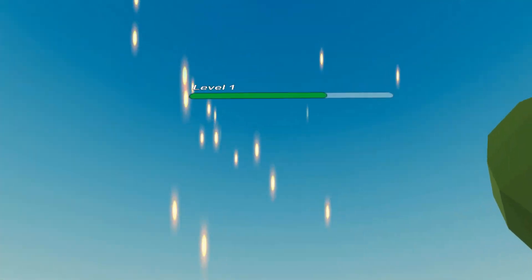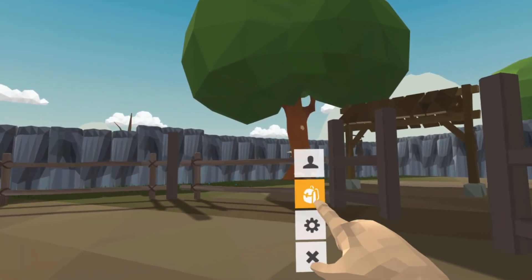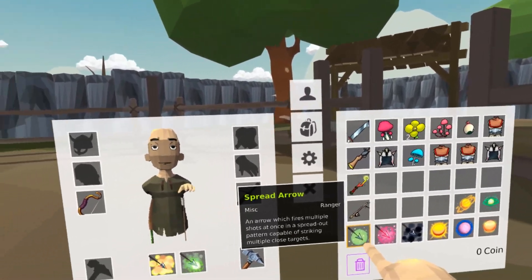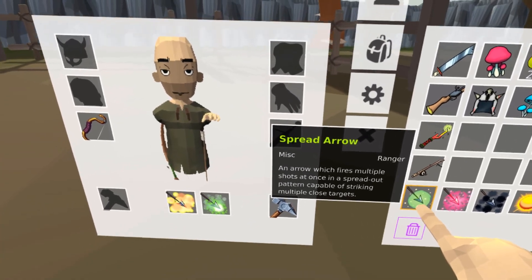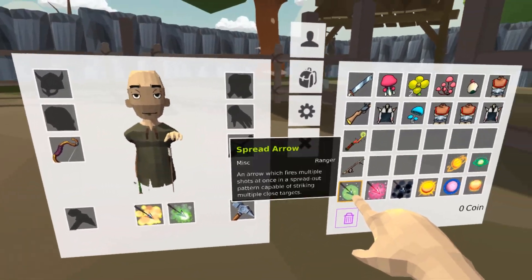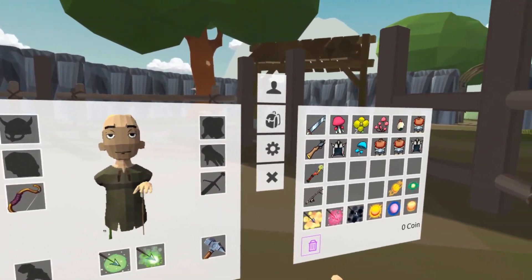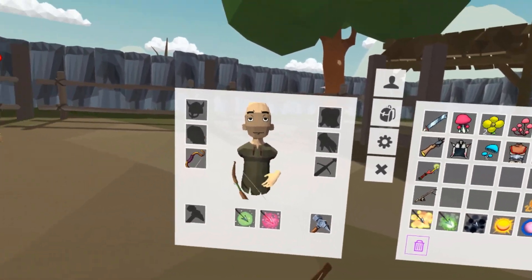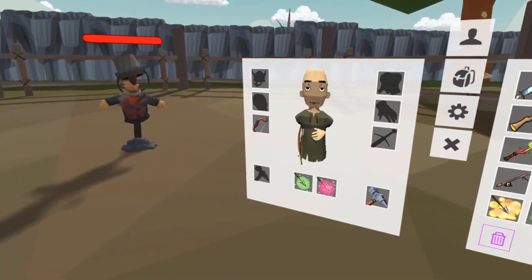Where we mix it up is when we add in the Spread Arrow — an arrow that fires multiple shots at once in a spread-out pattern, capable of striking multiple close targets. This is basically Ash's Volley if you're a League of Legends player: basically a frontal cone with five shots of arrows thrown out.